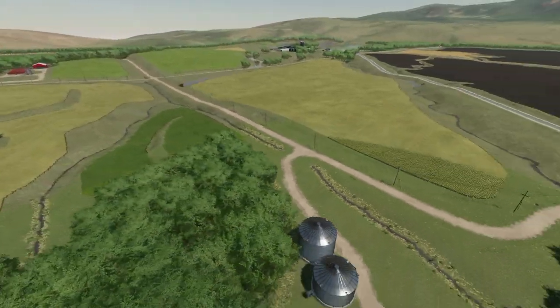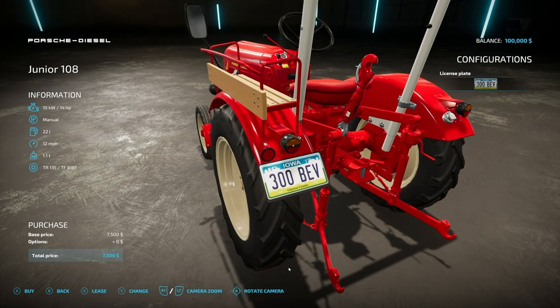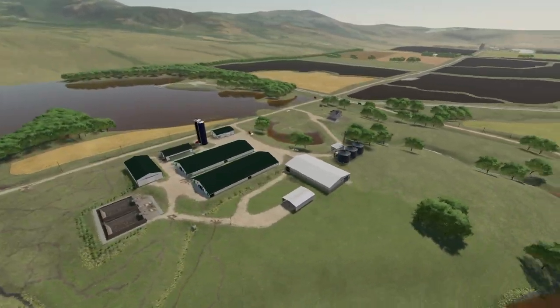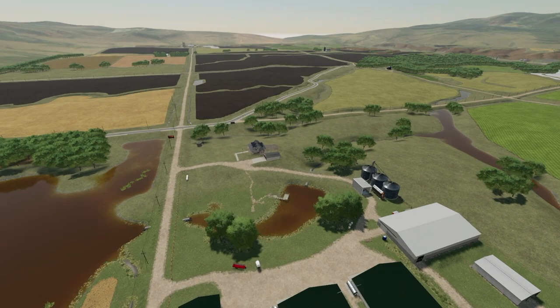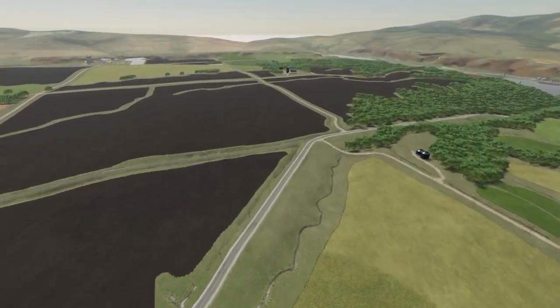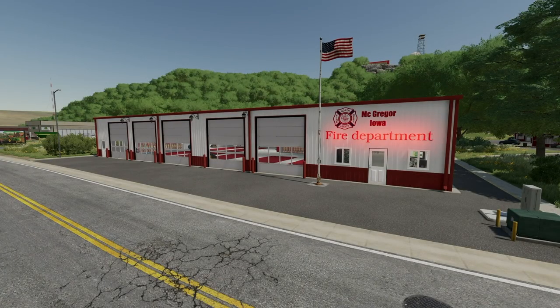We've also got some custom license plates — it's awesome. In total, all around the map we have seven custom-built farms with nine dairy barns and three pigsties in total. However, to use all these you will need to buy the land to own them.